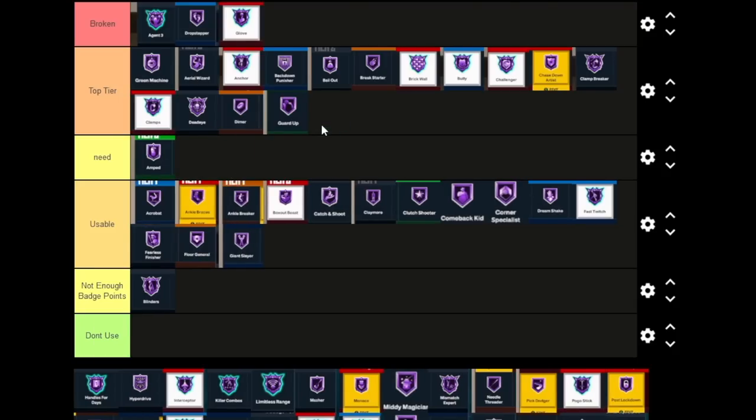Guard Up is another really good shooting badge. This is the one badge that actually makes a difference on shot contests in NBA 2K23. I believe it's Top Tier. Blinders in the grand scheme will be better long-term, but Guard Up does negate the shot contest. The way Guard Up works is it depends on hand positioning — within the interior or perimeter, depending on hand position you get a lower contest. Guard Up exaggerates that a lot on the perimeter.